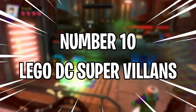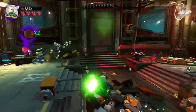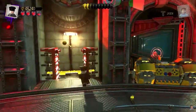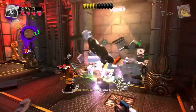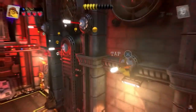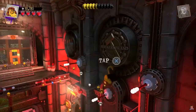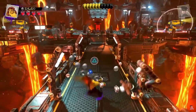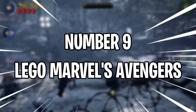Number 10: LEGO DC Super-Villains. In this game, players control a team of super-villains as they try to take over the world. With a wide variety of villains to choose from, each with their unique abilities, the game allows for plenty of creative play. The storyline is packed with humor and references to the DC Comics universe, making it an enjoyable experience for both kids and adults.